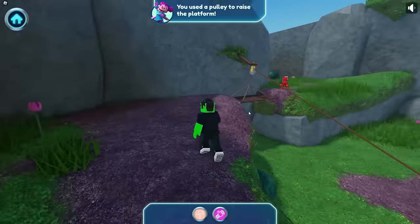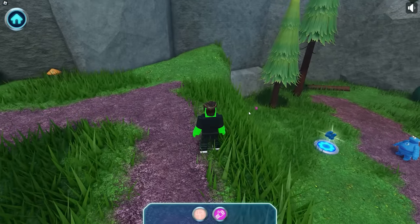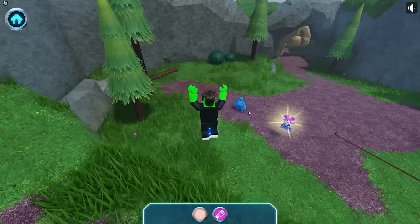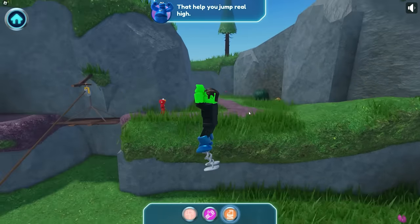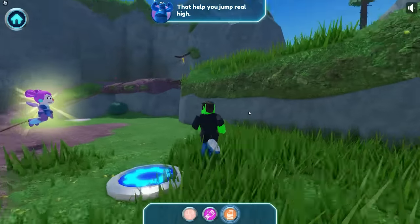Nice, we did it! Now let's go over the bridge to the other side! I wonder if I could try it a different way too — just for fun! Spring boots help you jump really high. Woohoo, I love spring boots! Let's keep going!